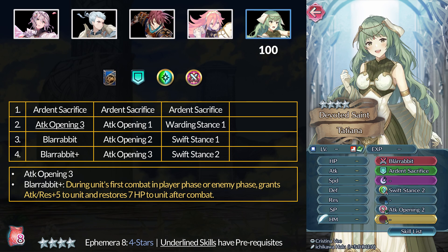Last up for today is Tatiana. At 4 stars, you can get Ardent Sacrifice and Spur Res/Def 2. At 5 stars, you can get Attack Opening 3 or the Blue Rabbit Tome. During first combat in either phase, it grants plus 5 Attack and Res and heals 7 HP after combat. Okay, inheritable — nothing that crazy.